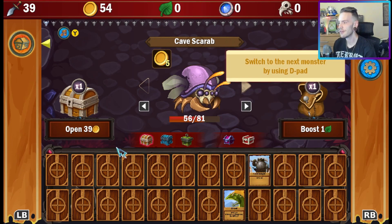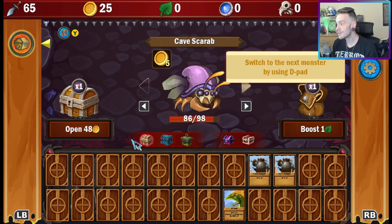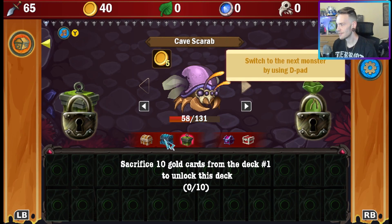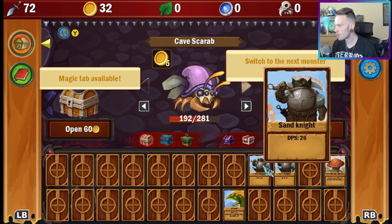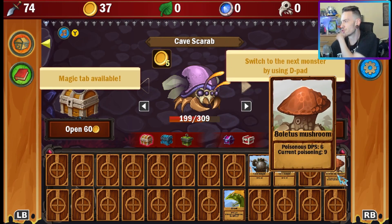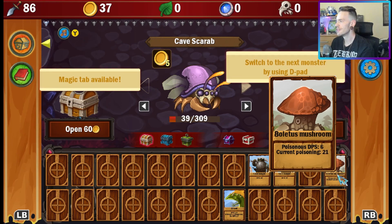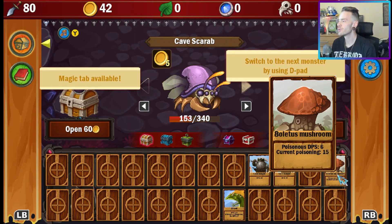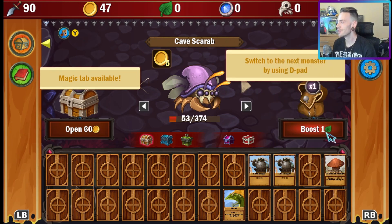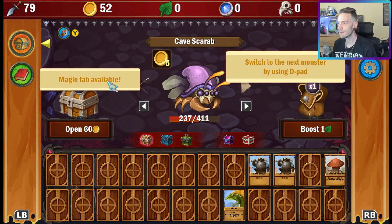We need a lizard den. We can choose different chests — there are six million ones, and you can sacrifice 10 gold cards. There's a little bit more to this game than meets the eye. We got a mushroom — it does lettuce mushroom poison DPS and it's currently poisoning. I need 5,000 poison DPS, so I need to boost that. Where do the leaves come from?